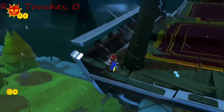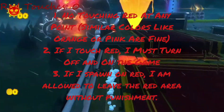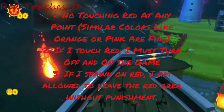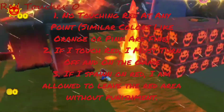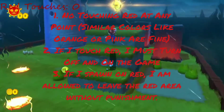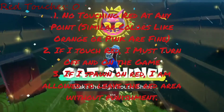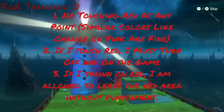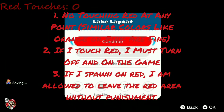Every challenge needs a set of rules to follow, so here are the rules for this challenge. I may not touch any shade of red at any point. Since what counts as red is kind of subjective, we'll be using my definition of the color red. Touching colors that look similar to certain shades of red, like orange or pink, are fine. However, if I spawn on red, I am allowed to get out of the red area without any punishment. If at any point I touch red, I must restart the game — meaning just turning off the game and turning it back on. Also, I'm allowed to touch cat shines even though they are red, as they are necessary to beat the game.